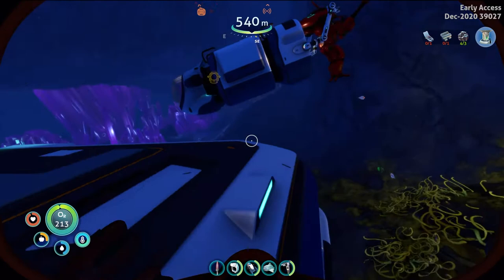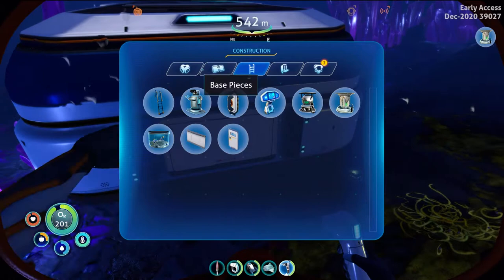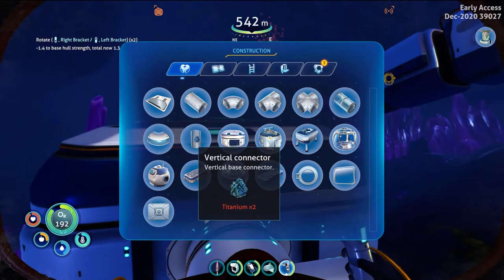I want to get a scanner room because I use the scanner room on my current base with the HUD scanner — it's really useful to find materials quite quickly. I like to use a corridor piece as well so if I do want to expand either way, it allows me to. And I am going to build that there.